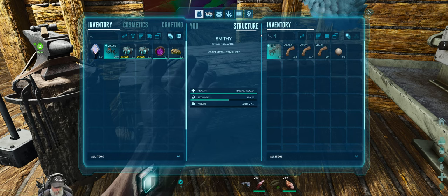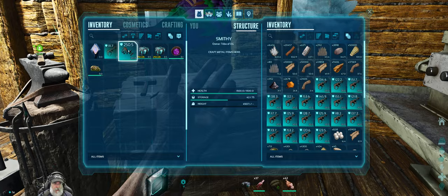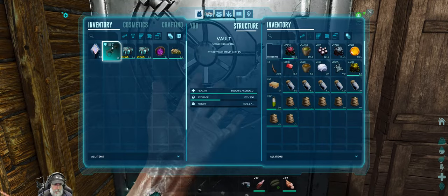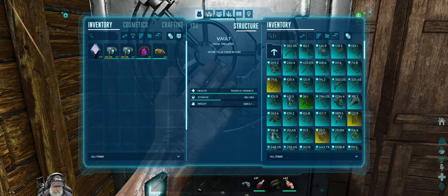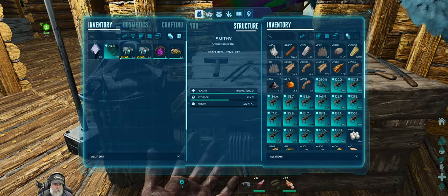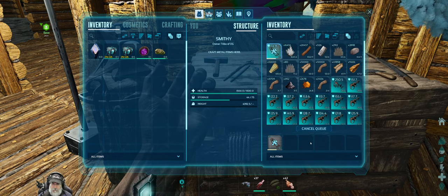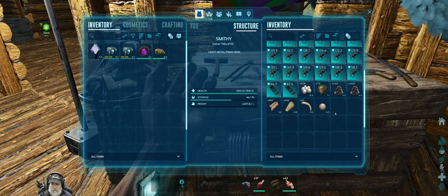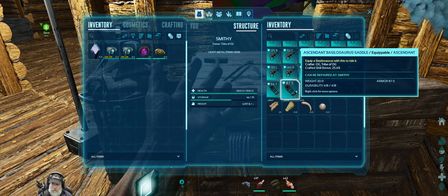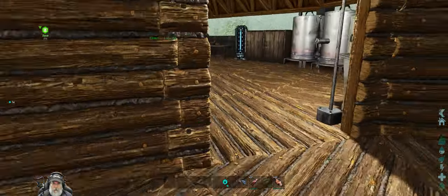Now we need to make two Basilosaur saddles. This is our only Basilosaur blueprint and we need two of these. We got a 94 and an 87. The 94 was 40% and that was 25%. Fair enough.